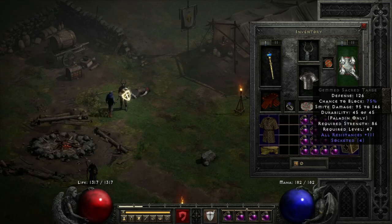For our shield, we just have a sacred targe with 4 perfect diamonds in it. With my build and all this same gear, you only need 105 all-res — that's all you need and you'll be at max resistances. Subtract the 4 diamonds and that's what you need on this shield base. I think you need about 29 all-res on the base. So if you find a sacred targe or sacred rondache with 29 all-res, you're good to go.